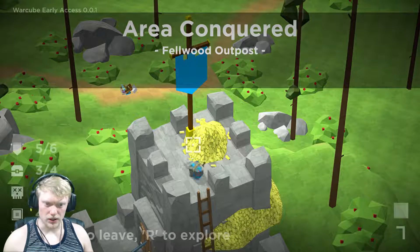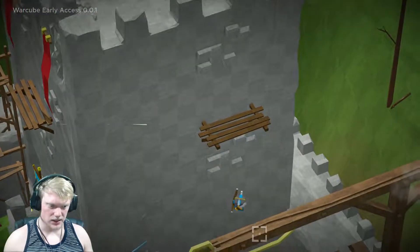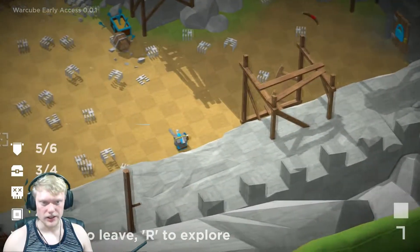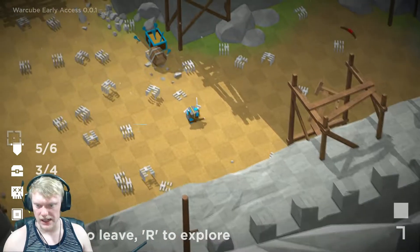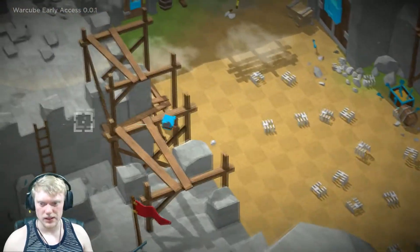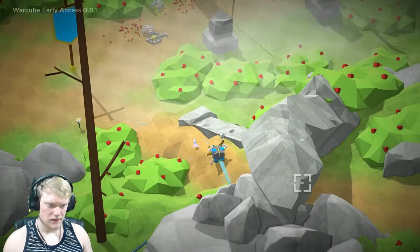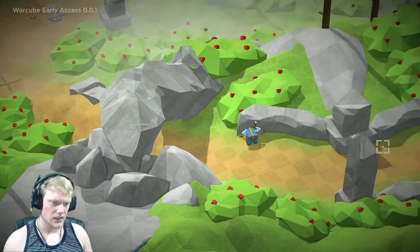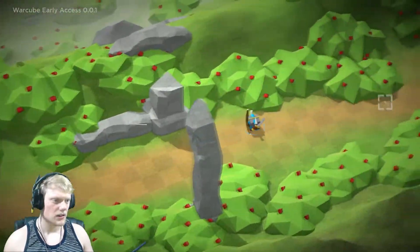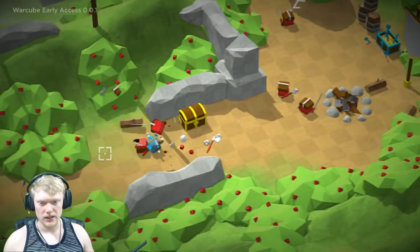We're gonna press R to explore because we're missing some chests. We're missing one chest and an area, so let's go back and find it. And I think I just found it — nice!